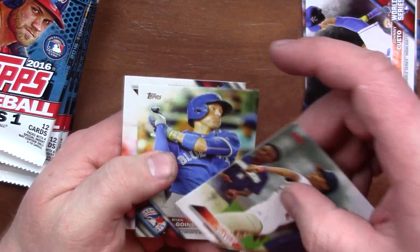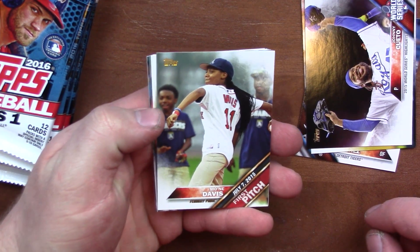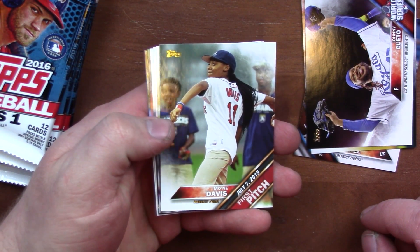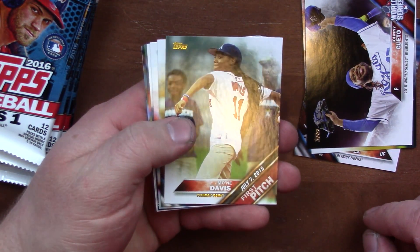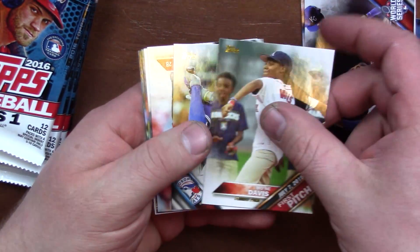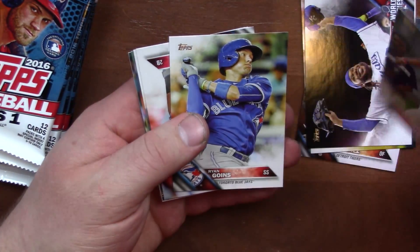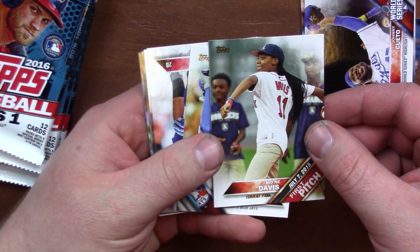What's RISP? I've never heard that before. Oh, we got the First Pitches back — Monét Davis. I'm not sure who that is. That's gold. I wonder if all the First Pitch cards are gold? I don't know.